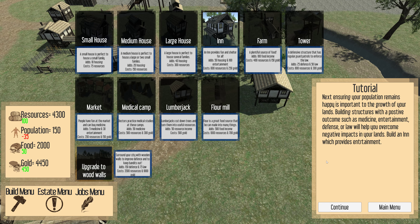Ensuring your population remains happy is important to the growth of your lands. Building structures with a positive outcome — such as medicine, entertainment, defense, or law — will help you overcome negative impacts. Build an inn, which provides entertainment.